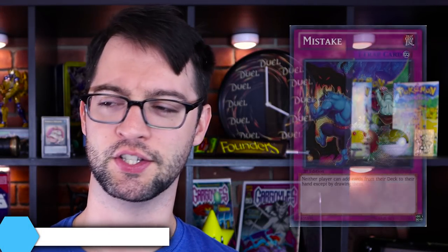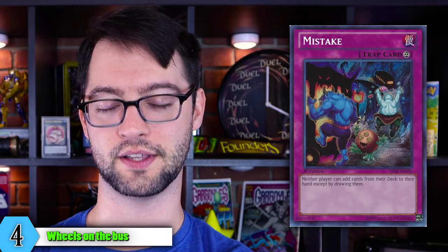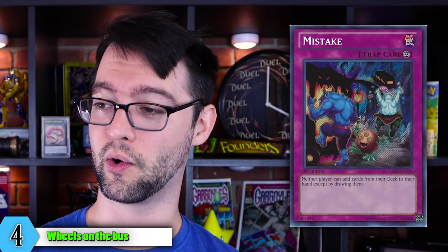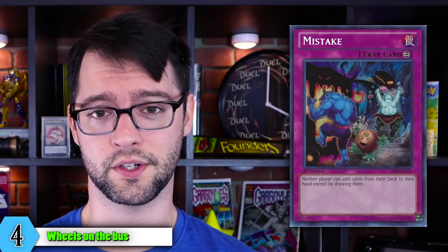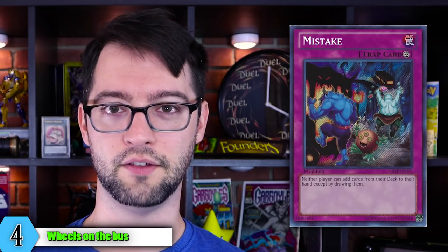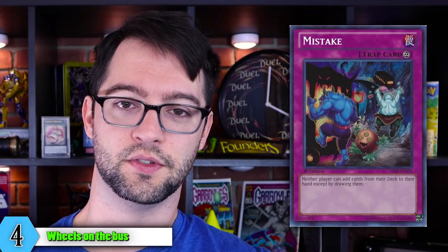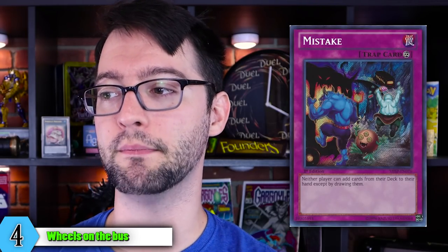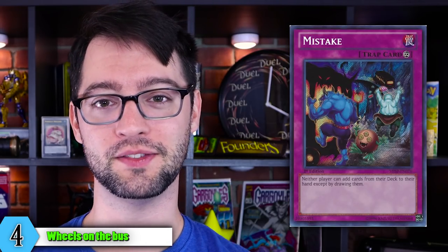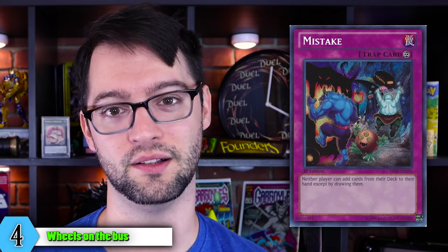Number 4 is Mistake, a continuous trap card. Neither player can add cards from their deck to their hands except by drawing them. This floodgate does not allow either player to search cards from their deck — you need to hard draw them or tough titty. Most of the good decks don't really care what 5 cards they open with because those 5 cards just give them to the other 5 cards they actually need to play. This card basically says if you didn't open your combo, I guess you can't play Yu-Gi-Oh. We do get that good Sangan card lore on this thing — he's getting on the bus, he doesn't realize he's about to go to jail.